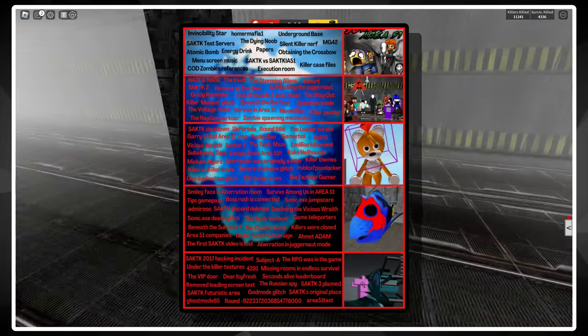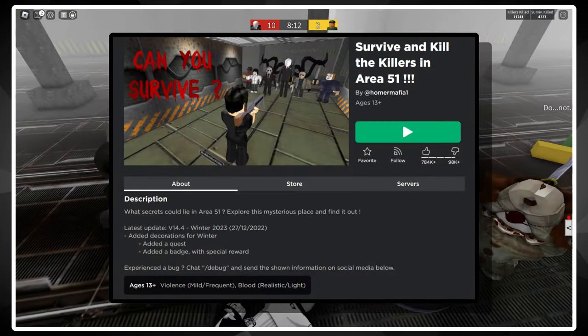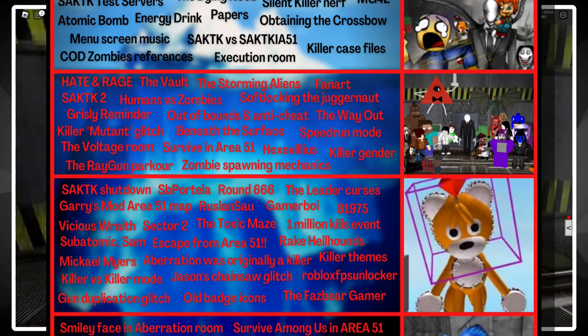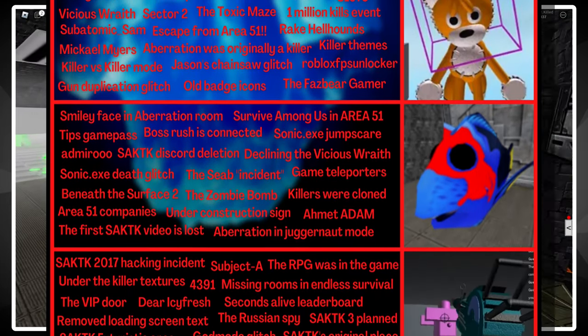Basically, what icebergs are is that they're a list of information about a particular topic — this one being the Roblox game Survive and Kill the Killers in Area 51. The top of the iceberg has general well-known common knowledge stuff, things that probably everyone and their mum would know by now. But as the iceberg descends downward, the information gets more rare and less known.